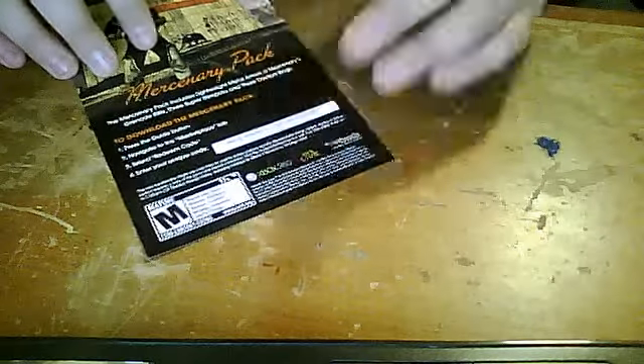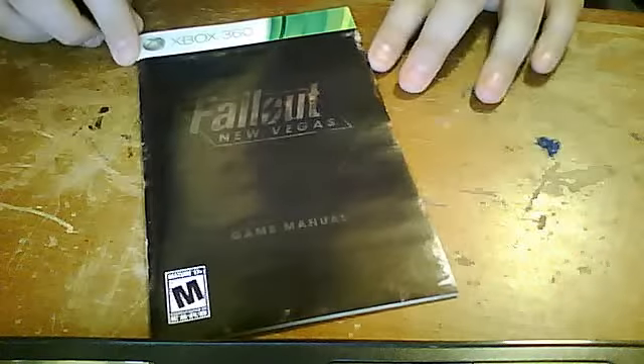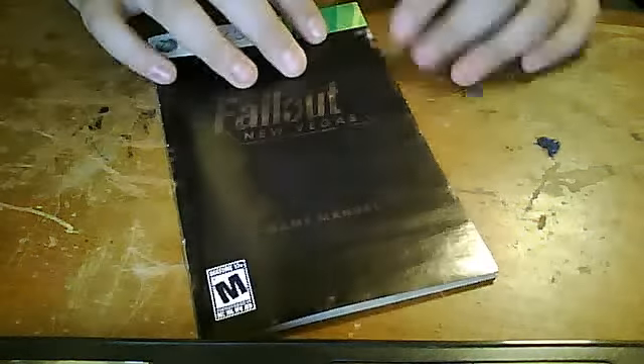And we have right here the Fallout New Vegas added bonus — the mercenary pack. It comes with lightweight metal armor, a mercenary's grenade rifle, three sniper stimulant packs, and three doctor packs, so that's pretty good. And then the last thing inside is the Fallout New Vegas game manual. They made it look authentic with the little old-style pages to it.